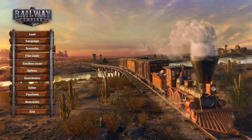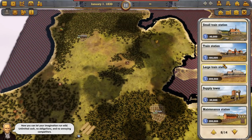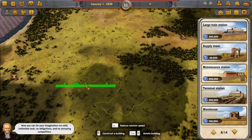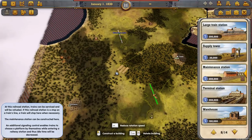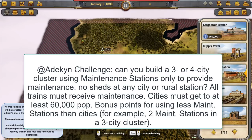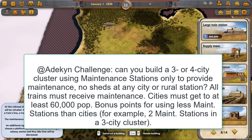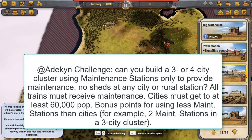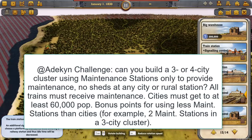Welcome to Atikin Plays Railway Empire. Hi, this is Atikin and welcome to another Railway Empire video. Today in the comments section on my channel, I received the following from Protagonist Cast: Can you build a three or four city cluster using maintenance stations only to provide maintenance? No sheds at any city or rural station. All trains must receive maintenance. Cities must get to at least 60,000 population, with bonus points for using fewer maintenance stations — for example, two maintenance stations in a three-city cluster.